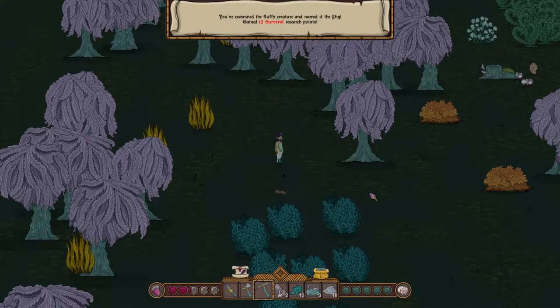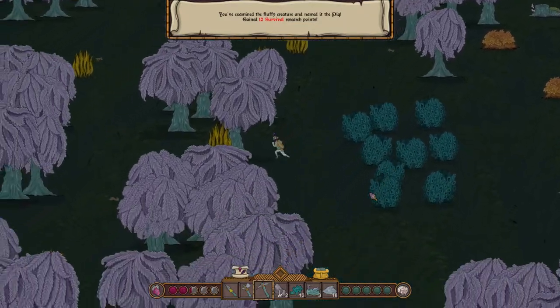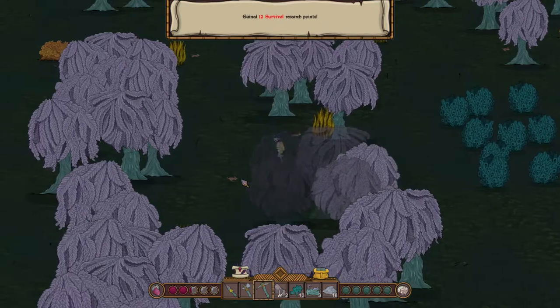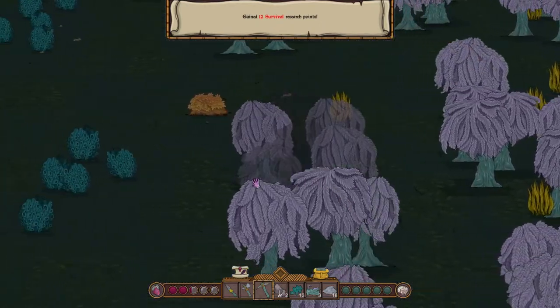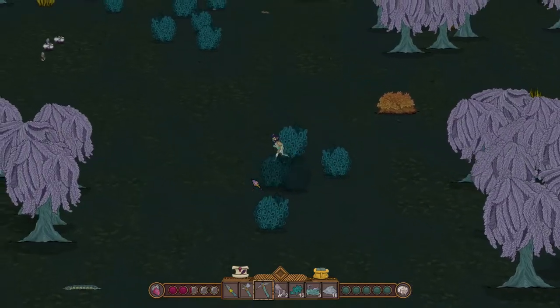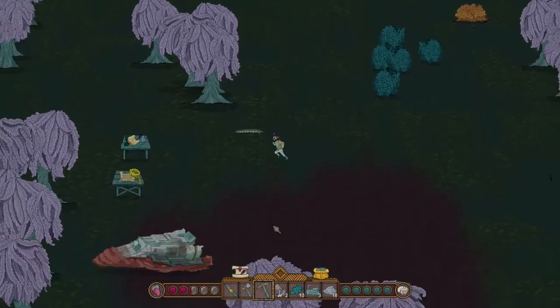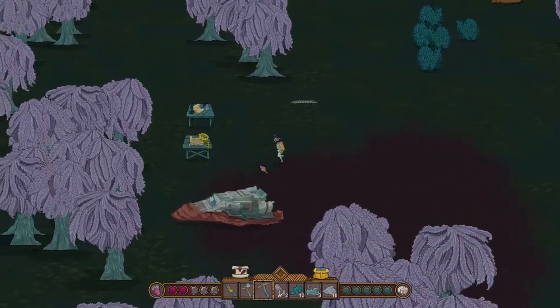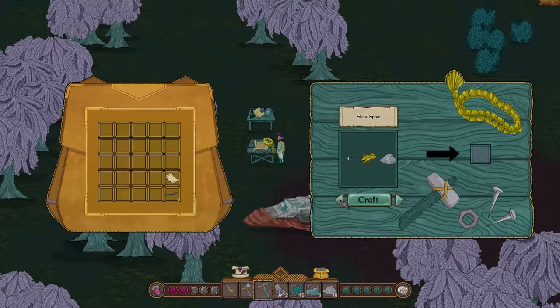You examined the fluffy creature and named it the pig — what? 12 research points, that's pretty nice. Look at all these little pigs running around. I almost missed the ship down here. It's very fortunate that I managed to see it by some miracle.